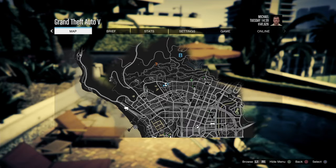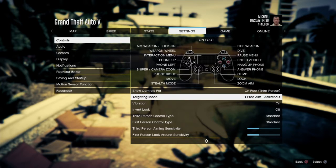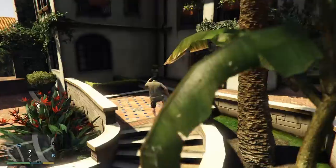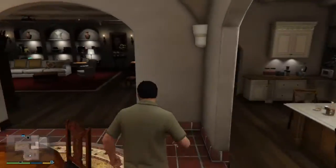I wanna go through this quick but slowly so everyone understands. Basically, you wanna go into story mode, go into settings, controls, and make sure you're on free aim - or your friend is on free aim - because you need to have a friend for this. Or if you're on free aim yourself, you can join a random person's game as long as they're on assisted aim. It's better if you have a friend because then you're guaranteed, since he'll be on assisted aim and you're on free aim.